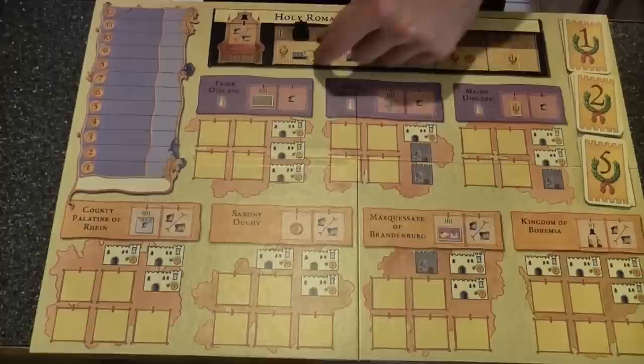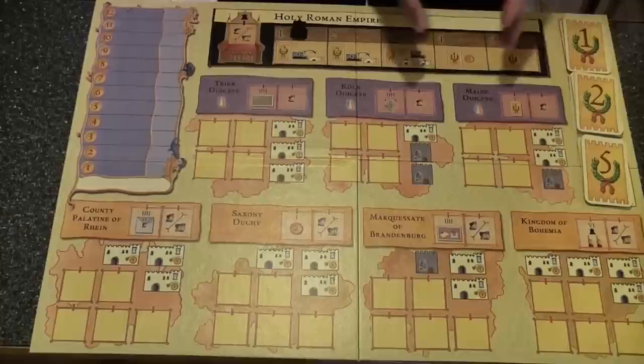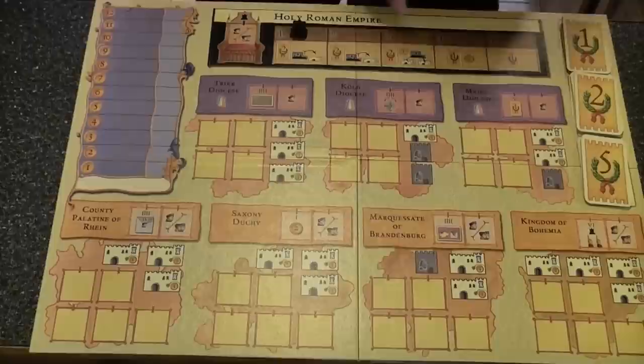At the end of all the phases, this will move forward marking another turn. There are five turns to the game. These icons tell you what the Emperor's special privileges are that turn. The first two turns the Emperor gets a better privilege, and then as the game goes on what the Emperor gets is lessened — though actually the third turn is pretty good too.